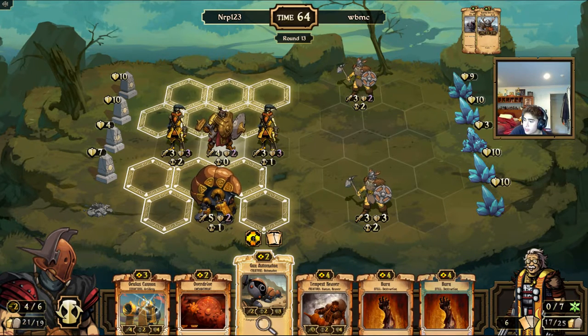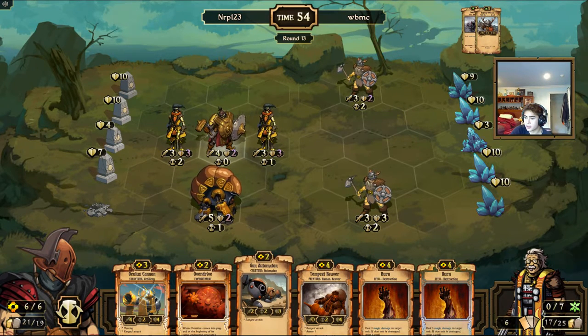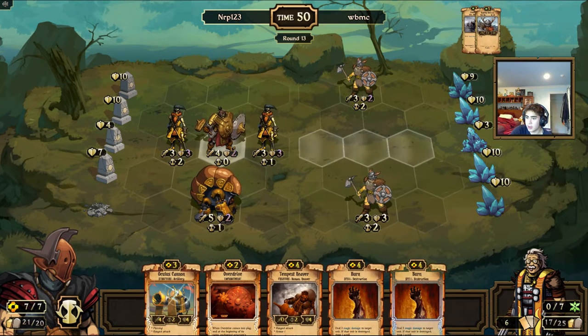I'll just go for resources. I'll get rid of the Gun Automaton for resources, and sure — I'll destroy the middle idol.